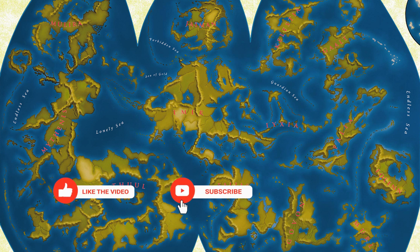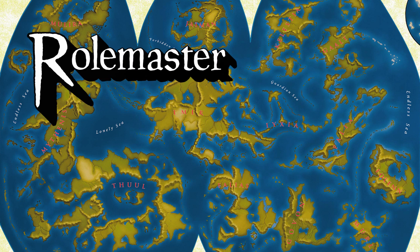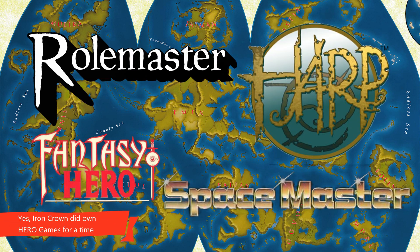Episode 7 beckons, and with it the planet Kulthea — the sixth planet, not including asteroid belts, orbiting a star that will become known as Seril — possessing five moons, one of which being the home of superhuman beings the populace know as gods. This is the Shadow World, a campaign setting associated with Iron Crown Enterprises role-playing games: Rolemaster, Fantasy Hero, HARP, and, to a lesser extent, Spacemaster.